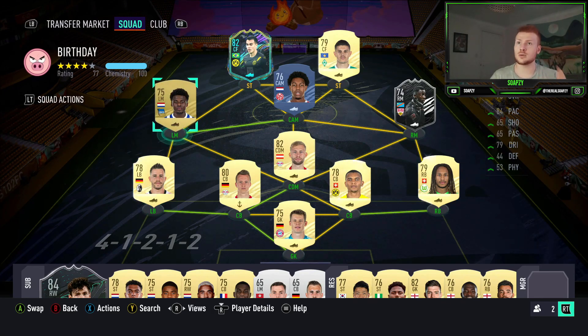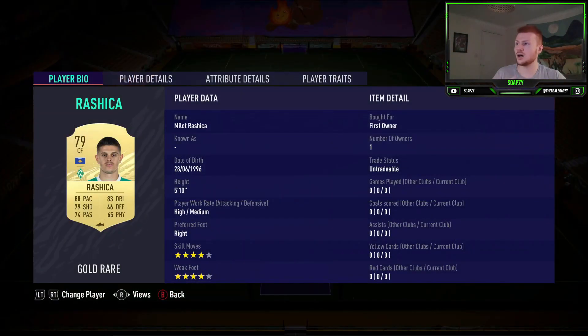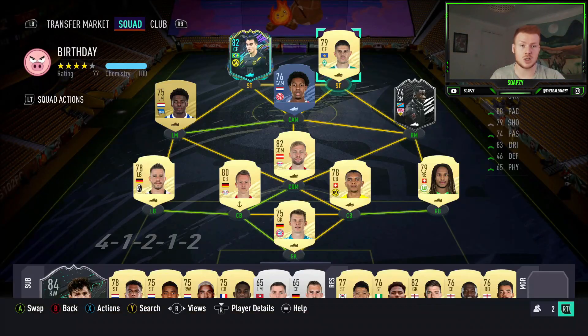On the left hand side we've got Dilrusson — 84 pace, 79 dribbling. The reason he is there is mainly because he fits the bill as a left mid, Dutch and Bundesliga. We've got Boetus in camp who is obviously Dutch and Bundesliga as well. Up top we've got Reiner if you held on to his 82 card. And we've also got Rashika — mainly because he is 4 star, 4 star, high/medium. I find him to be one of the most overpowered players in this mode.